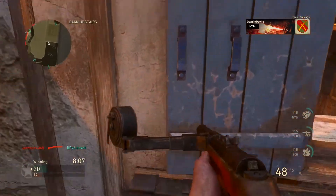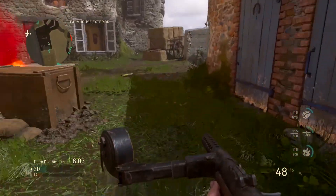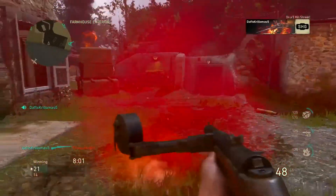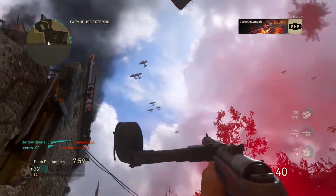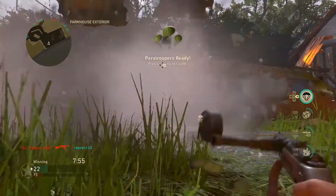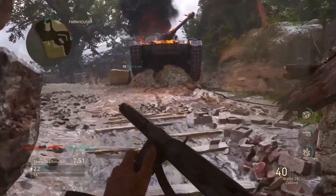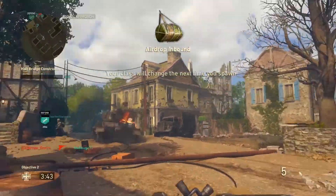You want to get it right away before you get killed or before one of your teammates does. All you got to do is look up into the sky and you'll see it's floating down on a parachute. All you got to do is shoot that parachute and it'll come falling down and you can pick it up. Anyway, that's it for today's quick tips video — don't forget to like, share, and subscribe.